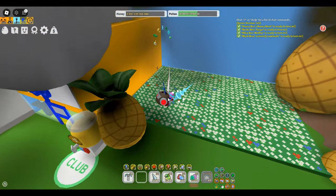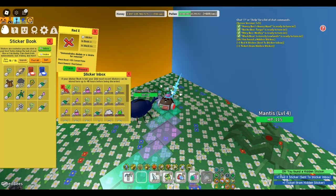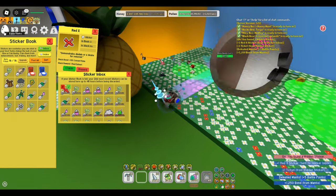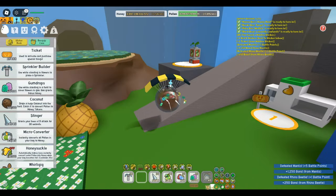A more recent addition to ticket farming is the discovery of hidden stickers. Scattered throughout the map, each one nets you one ticket. While not the most efficient method, their sporadic nature earns them a place in the D tier.